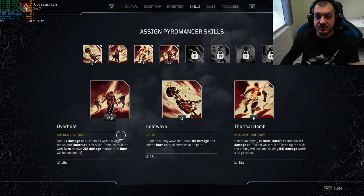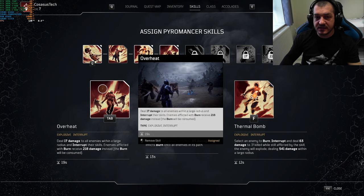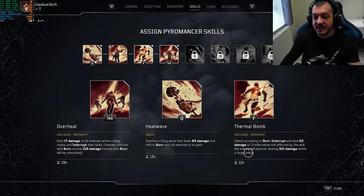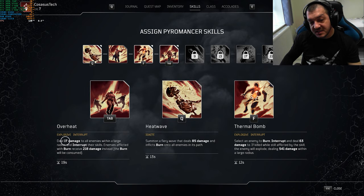For our third skill, and this is where the Pyromancer really shines, it's Overheat. The skill is an explosive and interrupt, so we get two interrupts which is brilliant against captains and bosses. The skill deals 17 damage to all enemies within a large radius and interrupts their skills. Enemies afflicted with burn receive 218 damage instead — the burn will be consumed. So the strategy is that we inflict burn either with Heat Wave or Thermal Bomb and then use Overheat dealing massive damage and getting healed. I will show you how that 17 damage will be boosted to over 50.